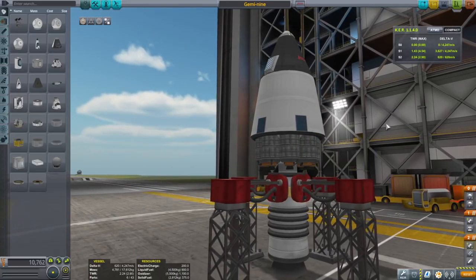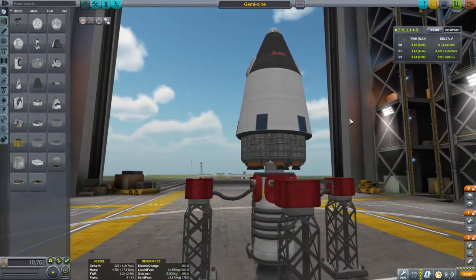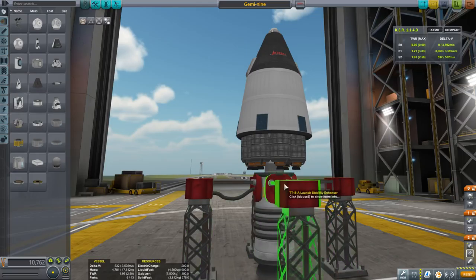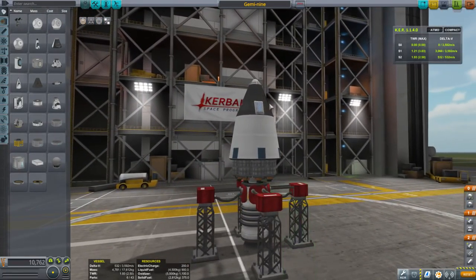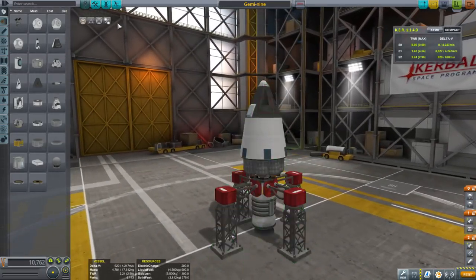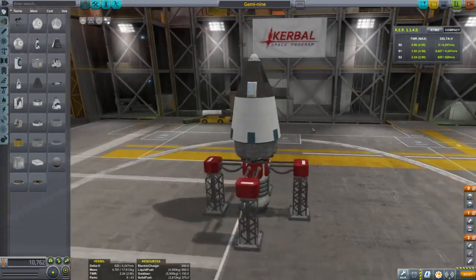I added these Oscar B fuel tanks, but nine Spark engines just didn't give enough power — that means not enough thrust-to-weight ratio. You can see the thrust-to-weight ratio, even after we're using these engines initially, is 1.21. Barely enough. So I had to attach a hammer booster. It's sort of a combo Gemini launch escape system plus spacecraft. I think it's sort of like a rescue vessel — you put one Kerbal in initially to rescue another Kerbal in orbit. Let's see how that works out for us.